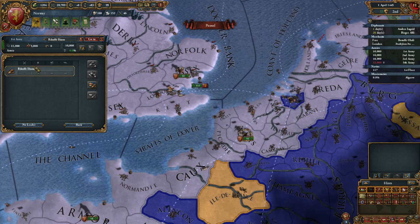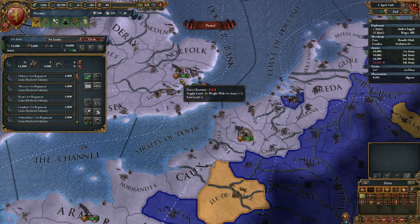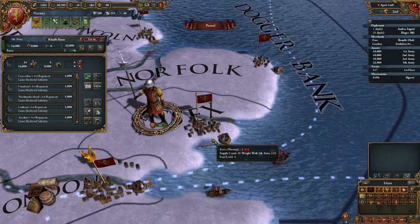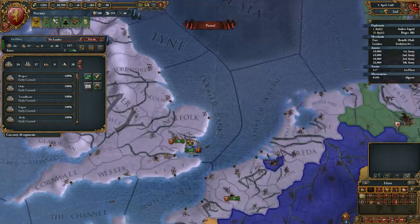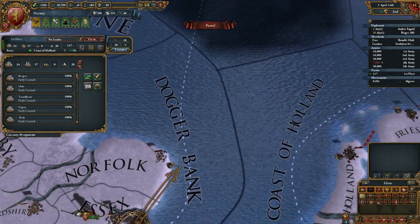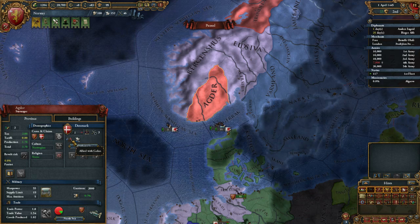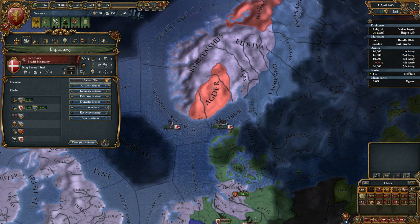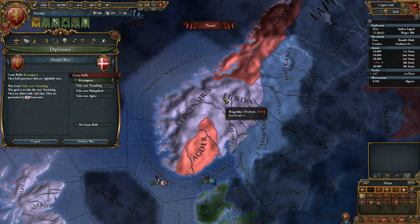I need to figure out how to remove a general. As you might notice, I'm a little new to Europa Universalis 4 — I've played EU3 before but only a demo of EU4, so I might seem a little noobish. Let's go ahead and invade. They're allied to Galiz but I'm not afraid. My diplomat has arrived — let's take our core. They're guaranteed by Pomerania, which might put us in a situation where we have to fight the Pomeranians.